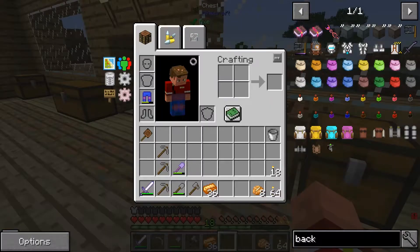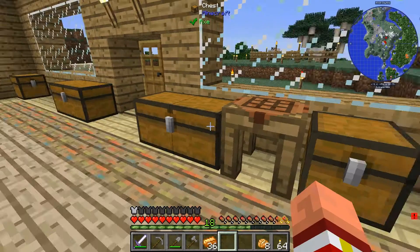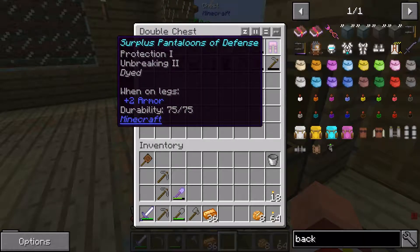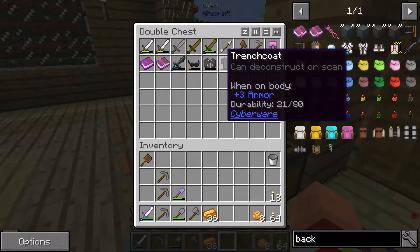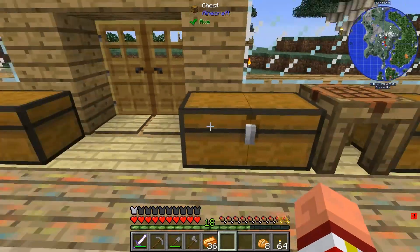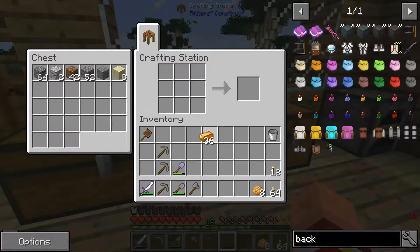Let's come over here. What am I wearing? I've got those Unbreaking 2 and Projectile Protection pants on — those are good pants. Those other pants are Protection 1 and Unbreaking 2, they're no better. I don't know how to fix this cyberware stuff, but I'm really looking forward to getting into it — going all Matrix. I'm going to make up a chest plate, some boots, and a hat.